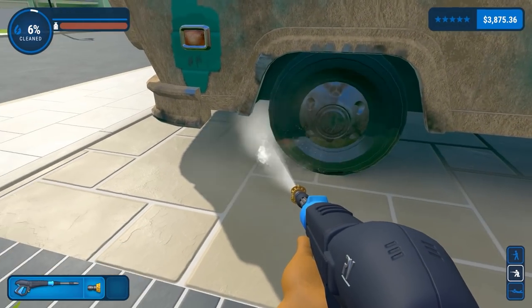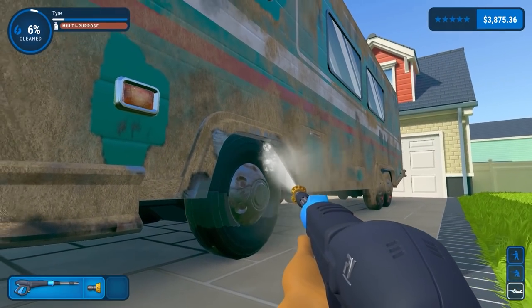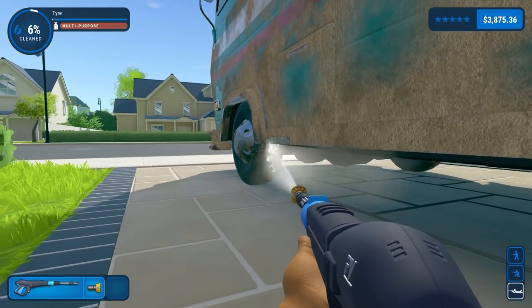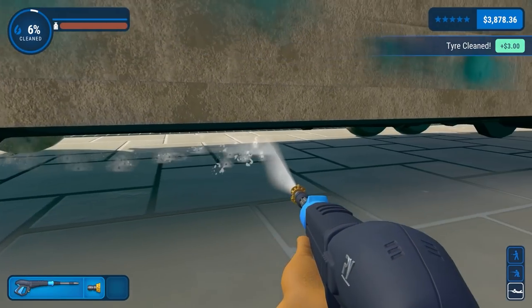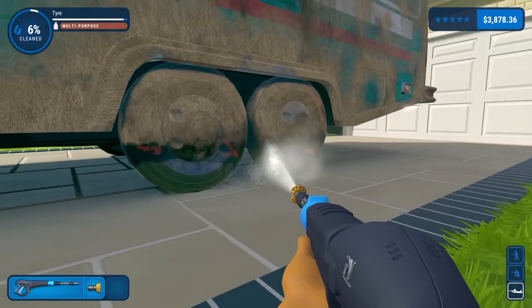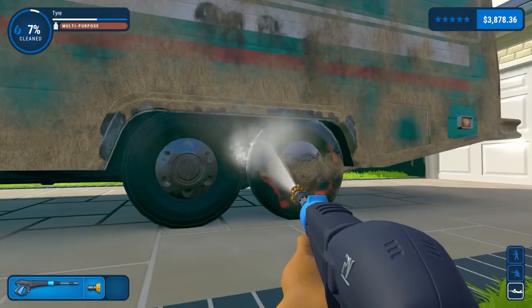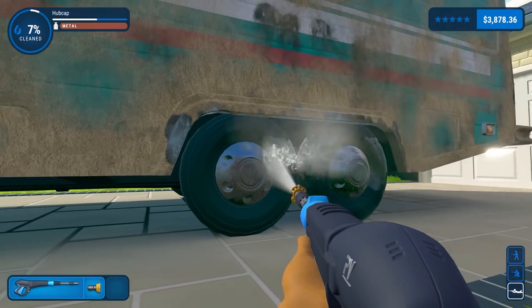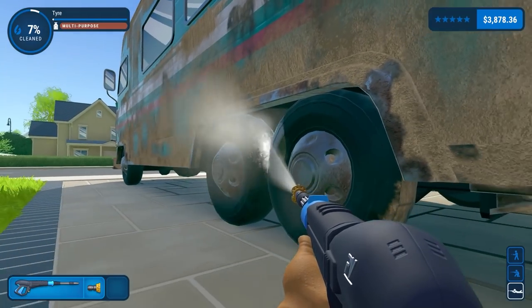We'll get the wheel now. I'm actually just going to hit the tyre — my objective is just to clean the tyre, I don't care about the wheel right now because we'll get overspray when we're doing the van to clean up those dirty hubcaps, which are again made of metal. It looks like there's also some graffiti on those wheels — some red bits I noticed there.